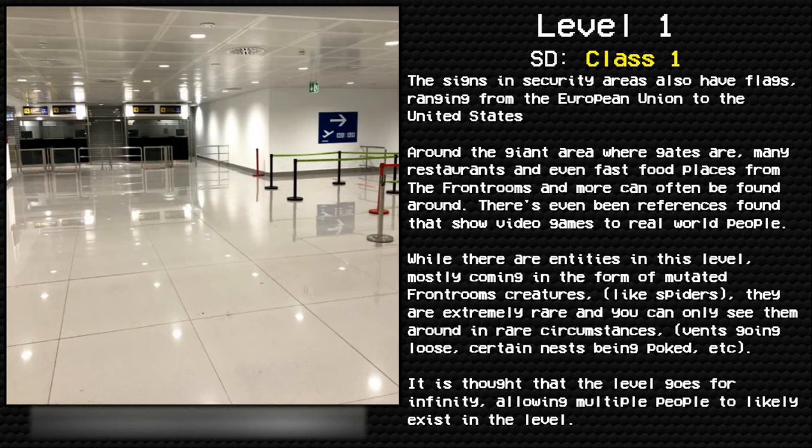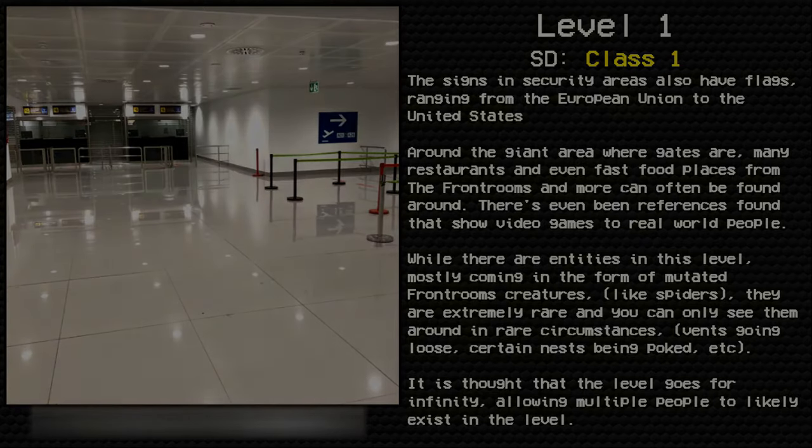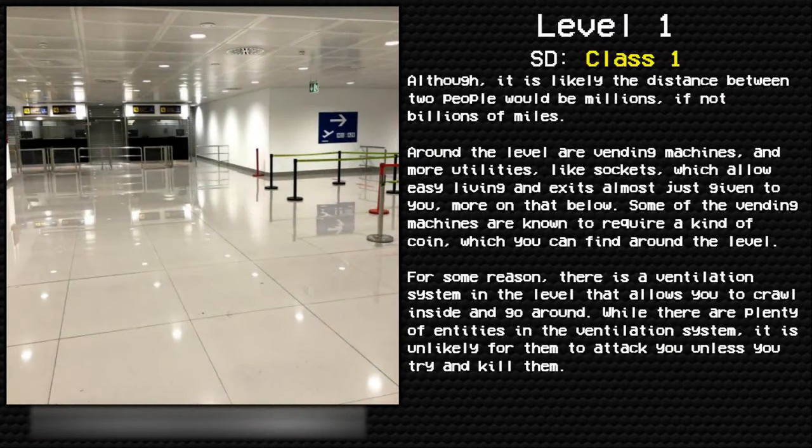While there are entities in this level, mostly coming in the form of mutated front room creatures like spiders, they are extremely rare and can only be seen in rare circumstances — vents coming loose, certain nests being disturbed, etc. It is thought that the level goes on for infinity, allowing multiple people to exist within it, although the distance between two people would likely be millions if not billions of miles.